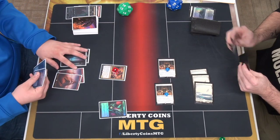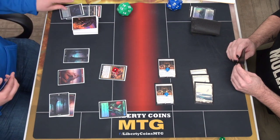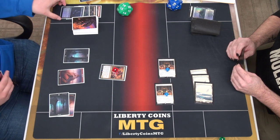How many cards in hand? 2. Two Deadly Dispute the blood token. What's Deadly Dispute? Sac artifact or creature to draw 2 and make a treasure token.